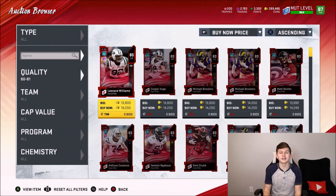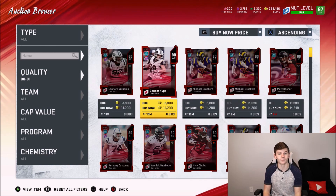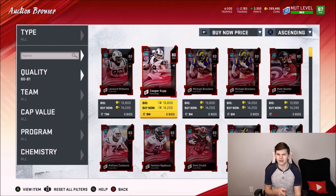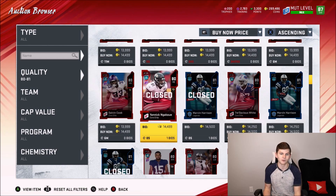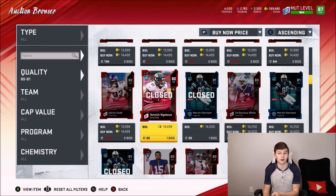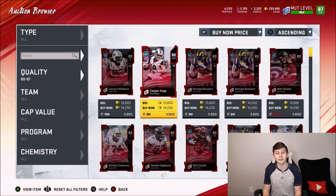80-overalls quick sell for 190 training points and are currently going for about 14k, which I believe is the most expensive they have ever been. That is a 73.6 coins per training point ratio — by far the most expensive ratio. Don't pick up 80-overalls if you're trying to get training points, because it is not worth it at all. Weirdly, 81-overalls are also going for like 14,500 coins, so literally not a big difference. Those are 55.5 coins per training point since they quick sell for 265 training points. If you've got 80 or 81-overalls, now is probably the best time to go ahead and sell them, because I don't really see them getting much higher.